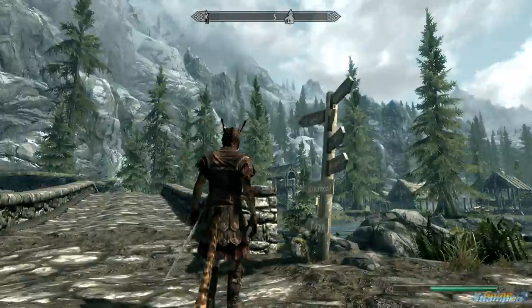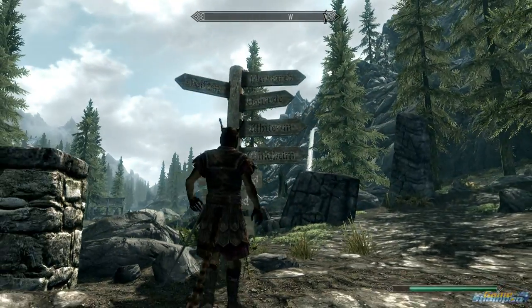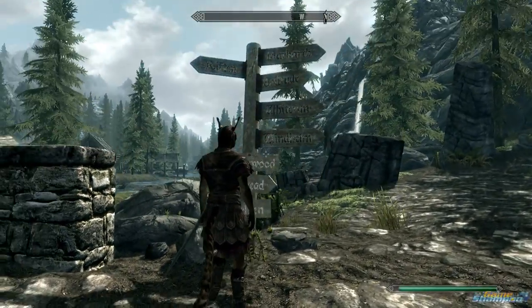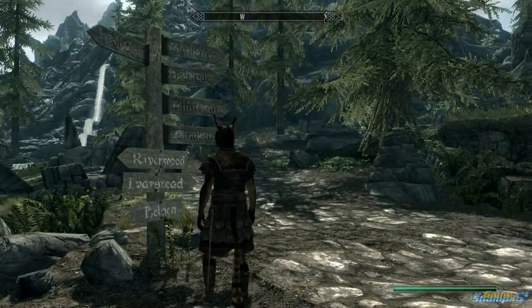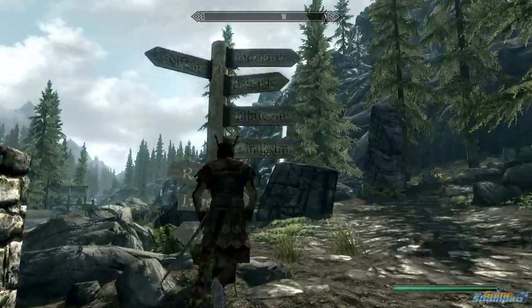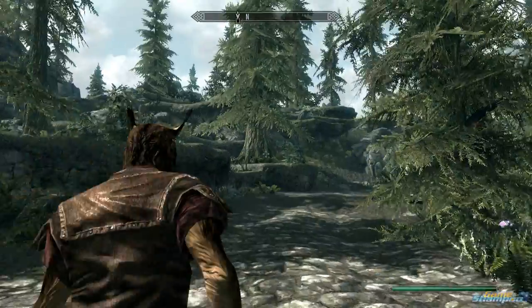Now you see there are signs over here that tell you which way to get to certain locations. These signposts are spread throughout Skyrim, so as you can see Whiterun is over there. So here I go.